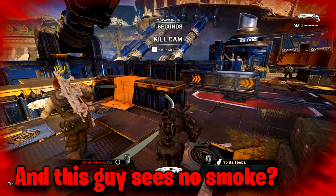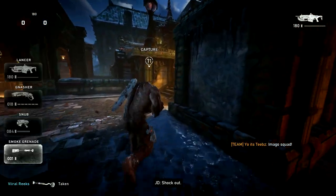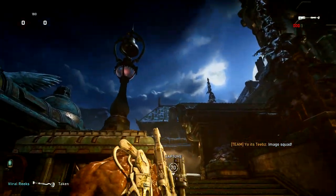I get wrecked instantly. And then I end up watching the kill cam, and in the kill cam you can notice that the enemies do not have smoke on their screen.